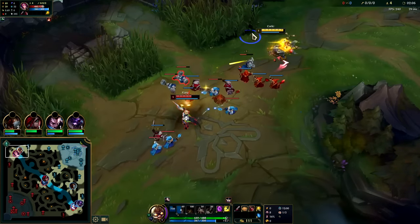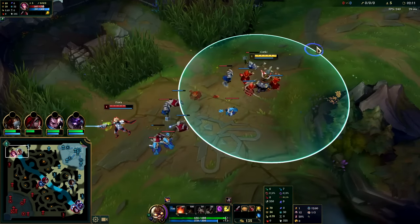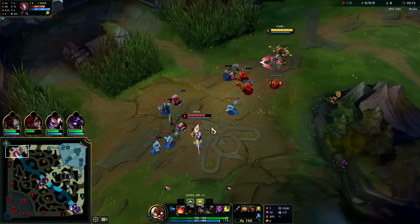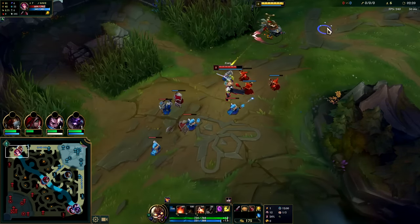Your standard trade pattern at level one is auto Q. You have 550 auto range on Corki which is standard ADC auto attack range — that's longer than Teemo autos or Caitlyn autos. We're going to get our E next. Max E second, Q first.